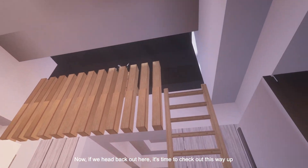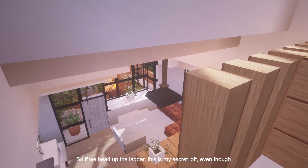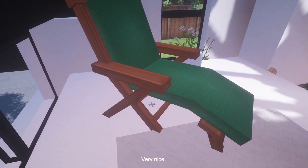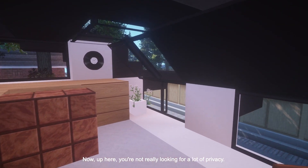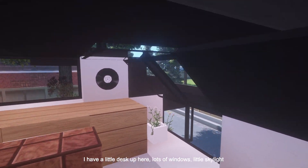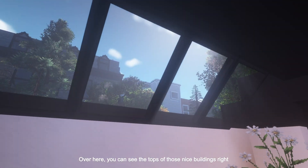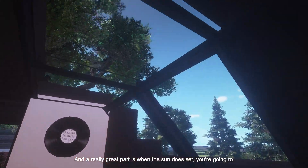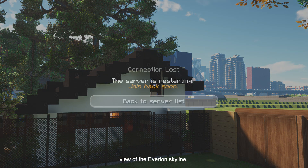Now it's time to check out way up here. Look at that skylight — I love this so much. If we head up the ladder, this is my secret loft. A nice view of downstairs. Up here I have a little chair — a nice place to sit and relax. You have a window out here. You're not really looking for a lot of privacy since you live in a laneway house in a lane. I have a little desk, lots of windows, a little skylight, a little record on the wall. Over here you can see the tops of some nice buildings. Look at all the sunlight coming in. When the sun does set, you're going to be able to see it all through this window. If you were to cut down that tree, you'd get a very nice view of the Everton skyline.